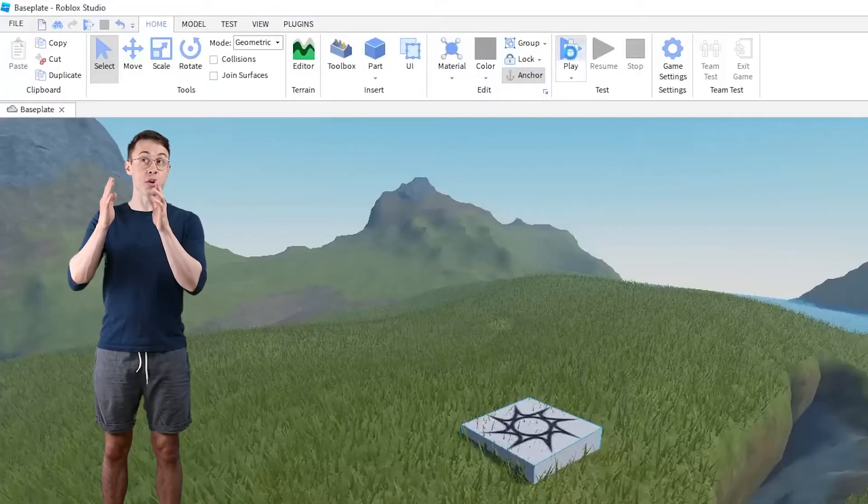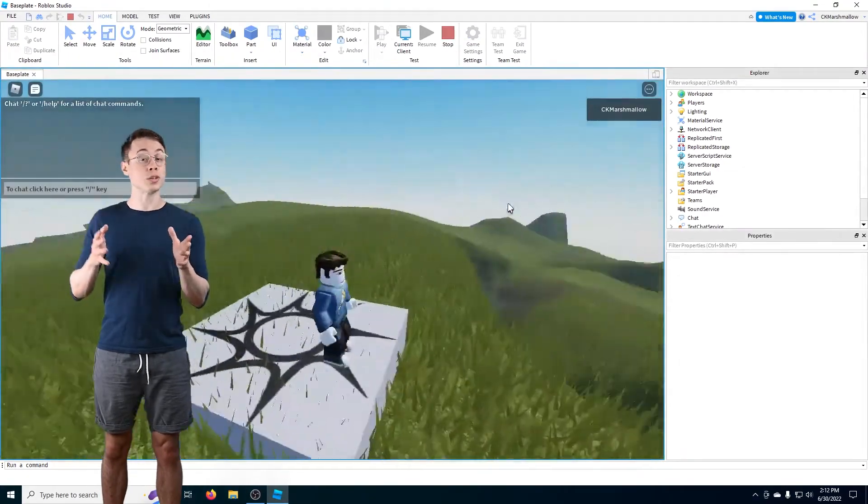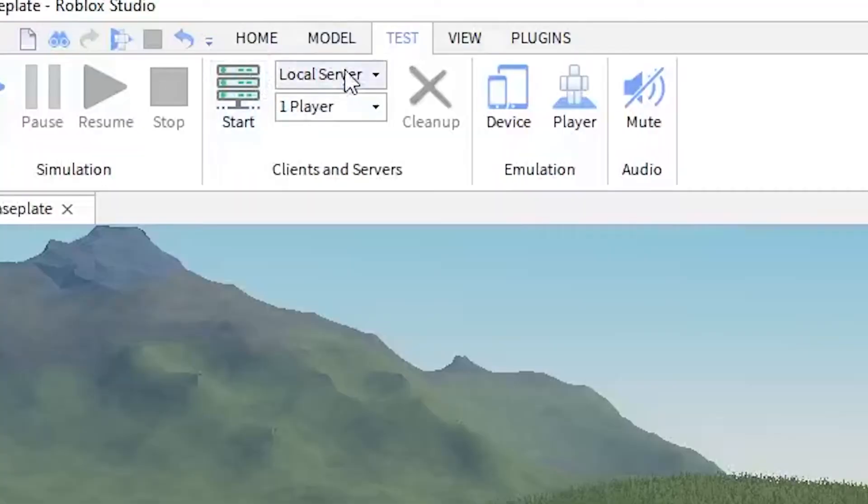Normally when you want to test your game you just hit the big green play button, but this launches the game with just you in it. What do you do if you want to test with more than one player? Well, all you have to do is go over to the Test tab. In there you'll see an option that says Local Server, and under that a dropdown for the number of players. Just set the player count to your desired number and click Start.